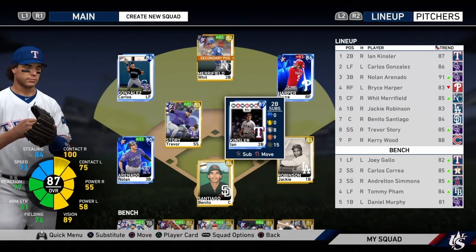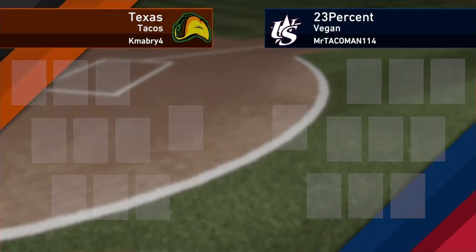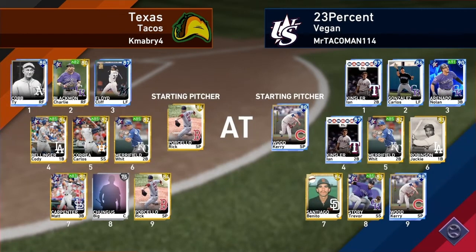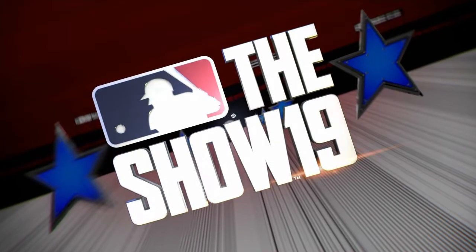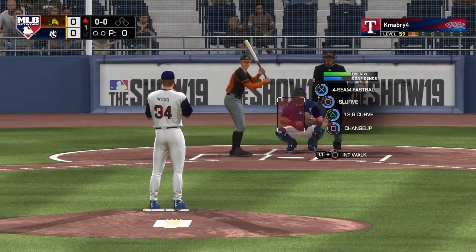Depending on how this debut goes, he might be on the team for a while. We'll have to see. An opponent has been found — we're playing the Texas Tacos. Carry Wood is on the mound. The player cap is named Big Chungus, and he has Ty Cobb and Cliff Floyd as the diamonds.